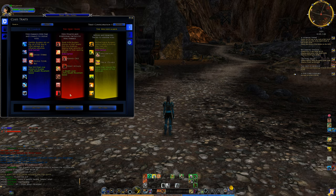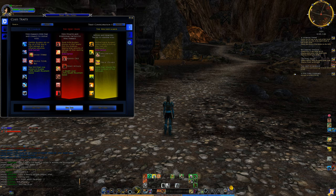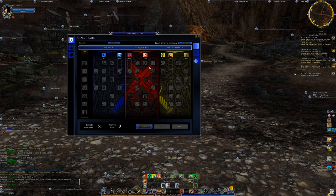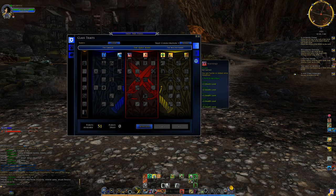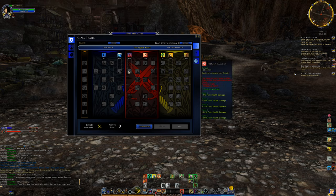Red line burglar gameplay changes significantly as you get more trait points. There are some significant changes to the gameplay — it's really different from low level to high level, and that's one of the things I'm going to help go through. In the first row we have increased stealth level so enemies are less likely to detect you in stealth, and another trait that increases your critical hit multiplier so crits do more damage.